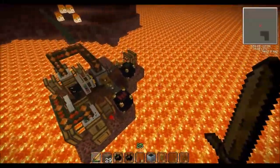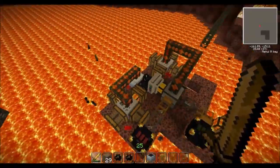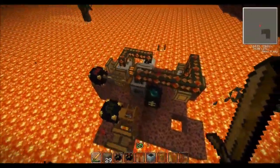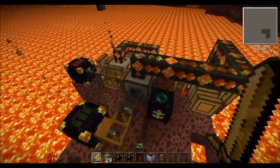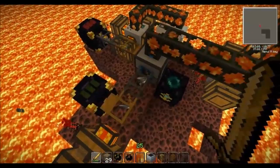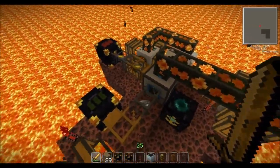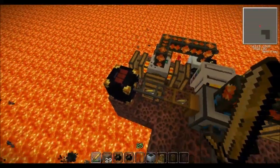And here's our set up in the Nether. We've just got the pumps pumping the lava up and out into our liquid transposer. The empty buckets coming from our green chest from the overworld, filling them up and sending them back via the red chest.